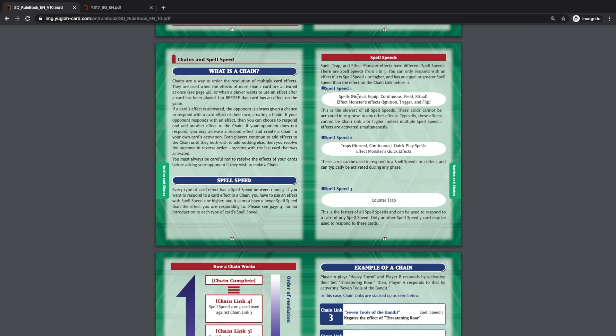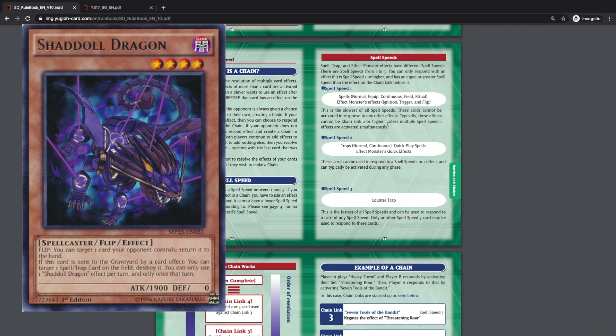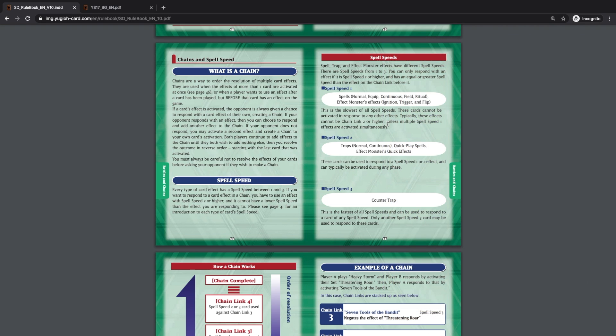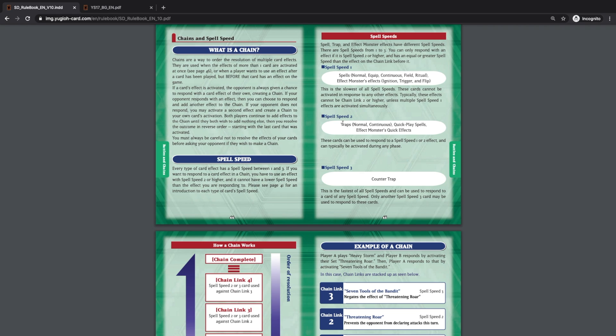Spell speed one includes all normal spells, equip spells, continuous spells, field spells, ritual spells, and effect monster effects like ignition, trigger, and flip effects. It's the slowest spell speed — these effects cannot be activated in response to any other effects. However, multiple spell speed one effects can be stacked in a chain if they activate simultaneously, such as trigger effects from two monsters sent to the graveyard at the same time — chain link one for one monster, chain link two for the other.